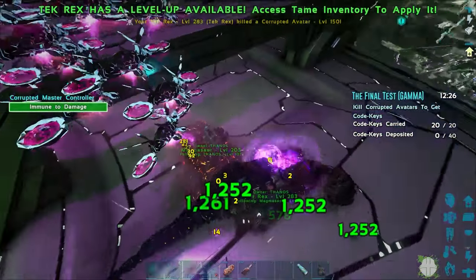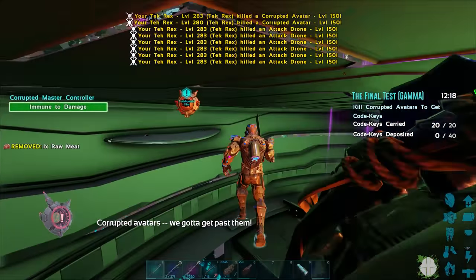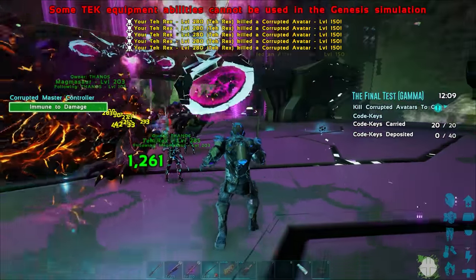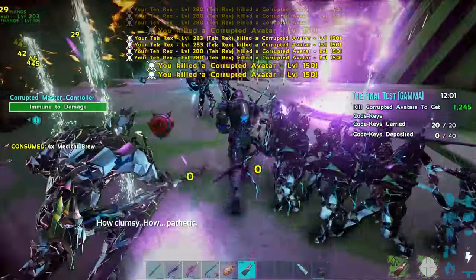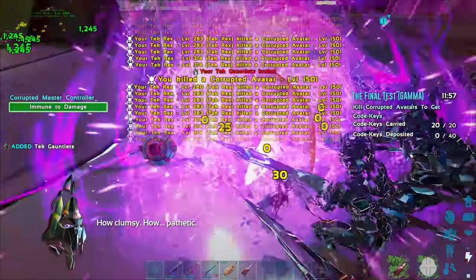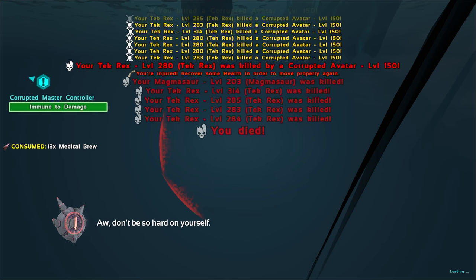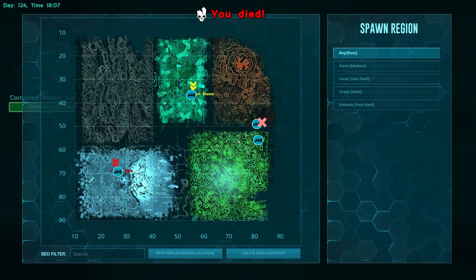My magmasaur died — no wait, I got dismounted! There's the code breaker. I can't even see what is happening. My rex just glitched fly — I glitched through the ground! What in the world? My rex is in the ground. Look at all these players — oh my god, this is like impossible! No... oh my gosh. What was all that? I don't know what happened. All my stuff just died. I could have deposited those keys!